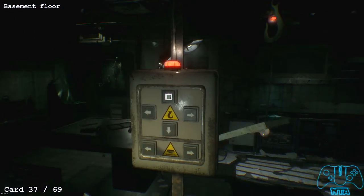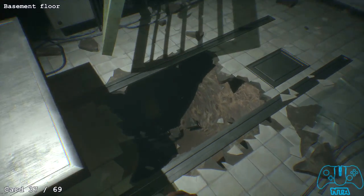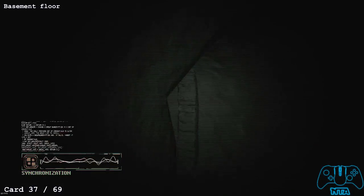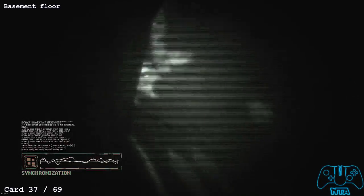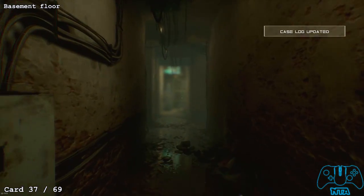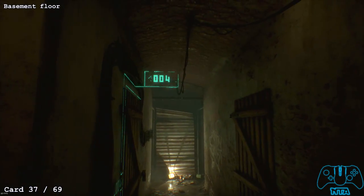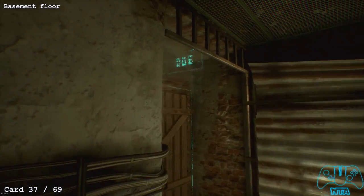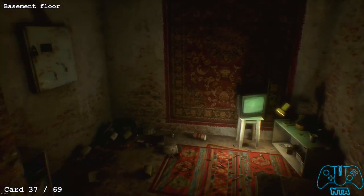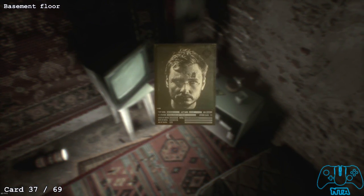Once you've broken the grate on the floor, this leads to the basement. As soon as you leave, go to the left and find a door to the left — I believe it's room 006. Enter the room; next to the TV on the table you will find card number 37.